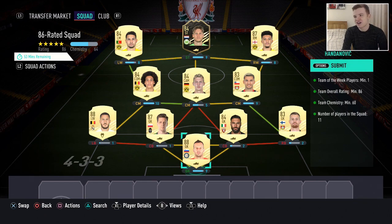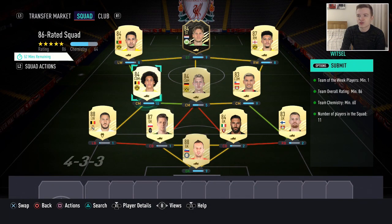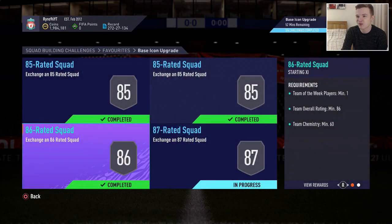This squad has another inform — it's going to be 86 rated this time with only 60 chemistry. Handanovic of course, Hredeki, Sirigu, Szczesny, Hazard, Witzel, Brandt, Aranguiz, Sancho, inform Weghorst, and Guerrero. The only ones that were first owner were Witzel, Aranguiz, and Sirigu. Everything else I had to buy. I won't run through all the prices because you guys shouldn't really care — you won't be able to do it by the time the video comes out. I just really want to show you guys what I get, so we'll go as quickly as possible.